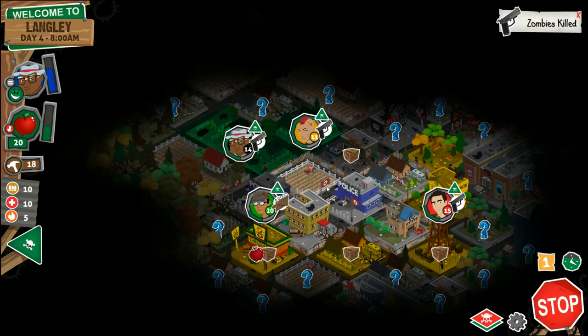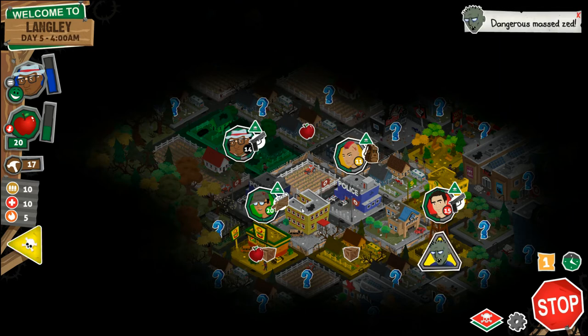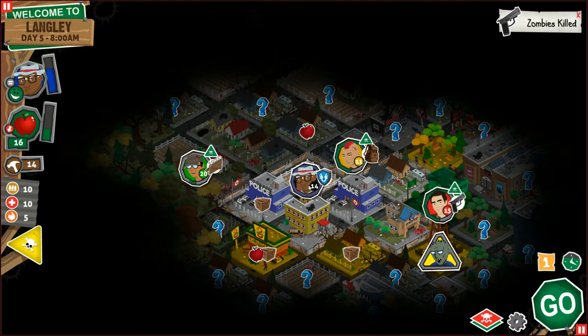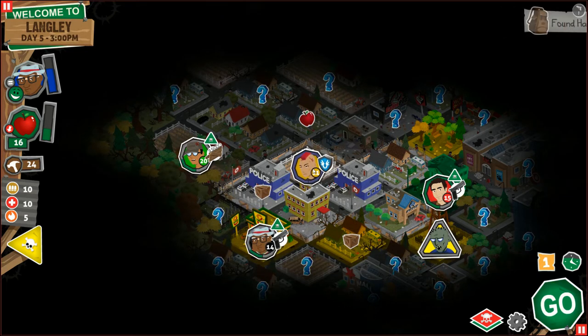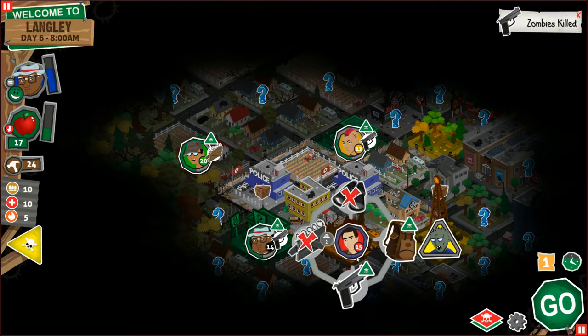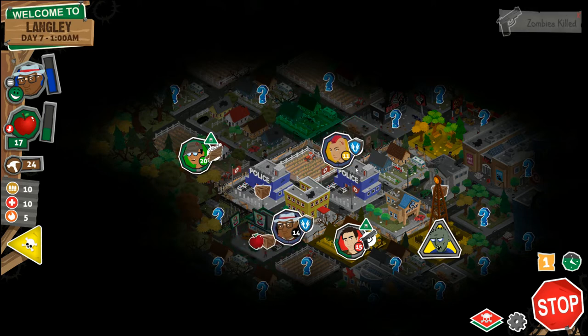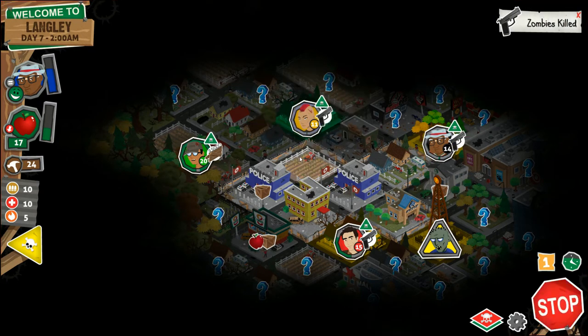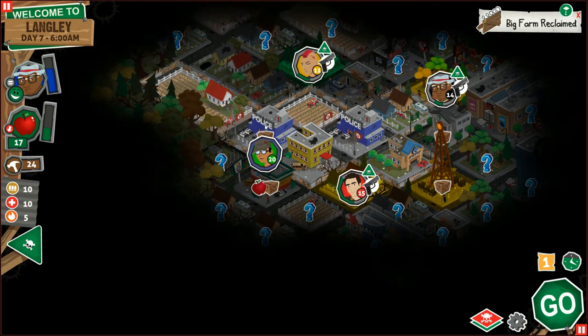Go in there and scavenge out whatever you need. Go ahead and grab this — we're going for food. I'm going to clear this one here. Scavenge for more food, keep the food coming. Got a couple of police stations, which is nice. So this is probably going to be my wall right here — what I'm doing is clearing zombies out of the edge so that I don't have zombie spawns happening. The first one always does seem to bounce.